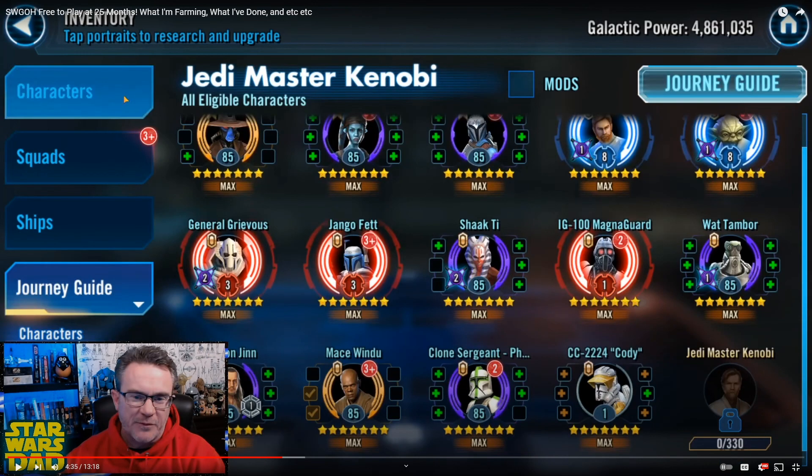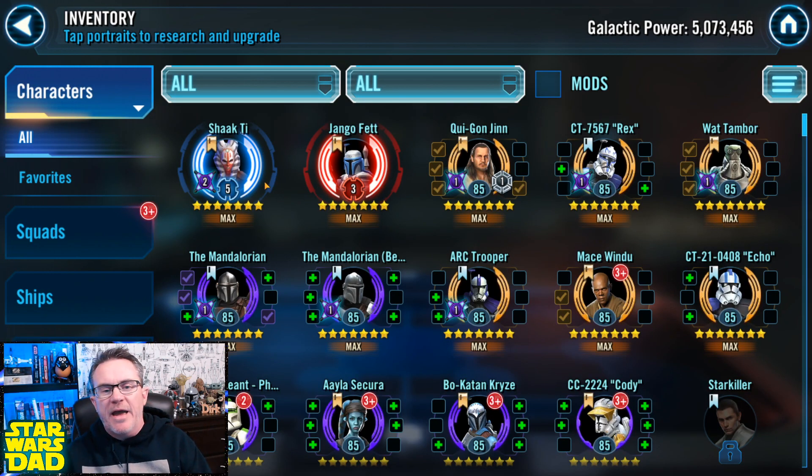You can see on this image that I had Grievous at Relic 3, Shaak Ti at Gear 11, Magna Guard at Relic 1, and Cad Bane at Gear 12. Keep those four in mind — Cad Bane Gear 12, Grievous Relic 3, Shaak Ti Gear 11, Magna Guard Relic 1 — because we've made tremendous progress with all these guys in the last month.